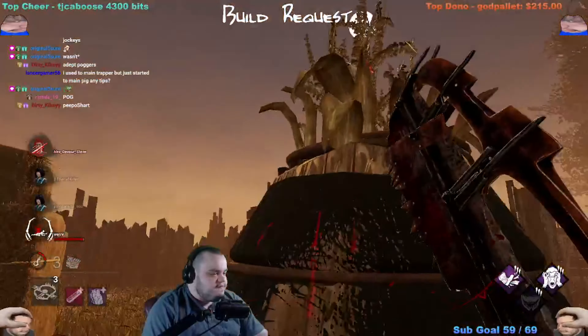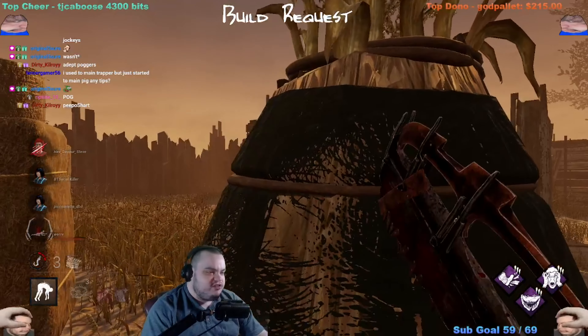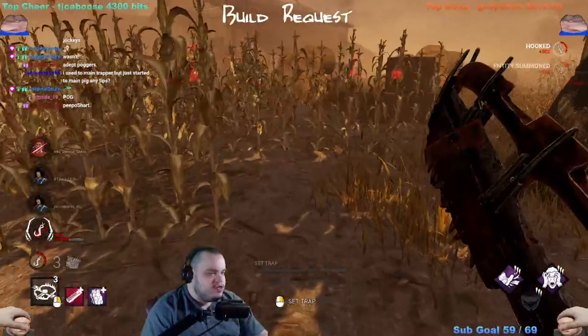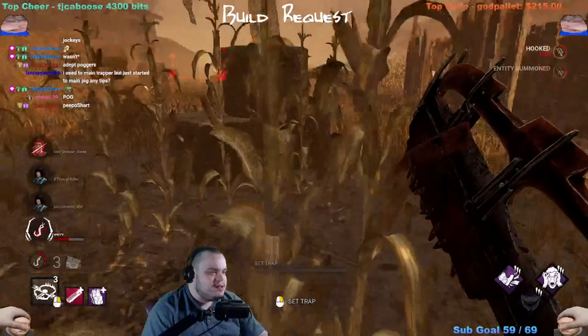The only thing you can effectively do better on Pig is your dash — not lunge, your dash. That's really the only thing. The traps — you just want to get them on as early as possible, ever since they reworked how they work. I might not get this adept because like you said, they can't loop worth a shit but they sure know how to hold M1.